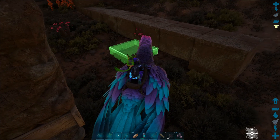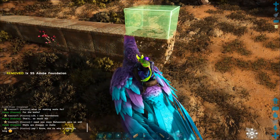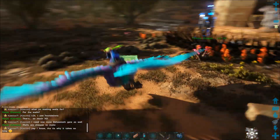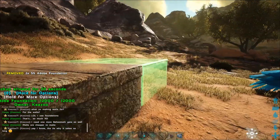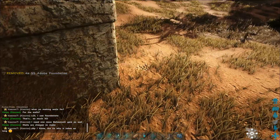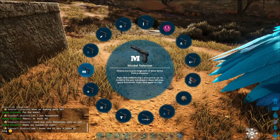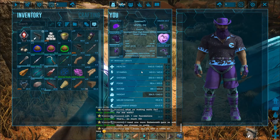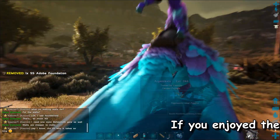That was my partner — she just flew by on her argentavis chasing something. Her and I were talking; you might see us in the chat back and forth. Originally I was thinking of building these just foundations all the way up the wall, and she was like, 'Why don't you use walls? They're a lot cheaper than foundations.' So she convinced me. I'm going to snap the base layer of foundations one to two high. There's a pegomastis over there — oh I hate those things, one of the few dinos I absolutely hate.